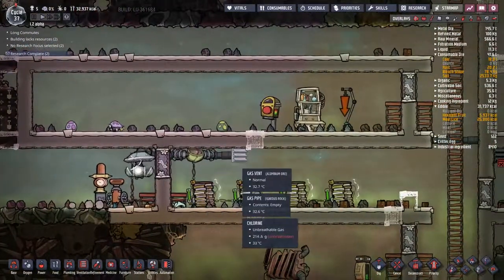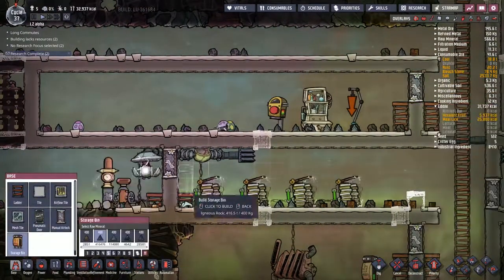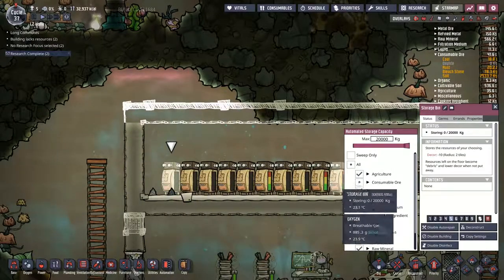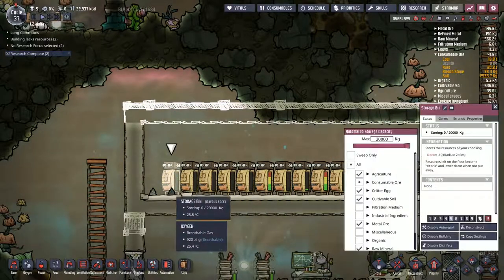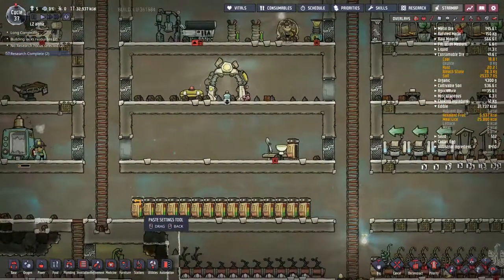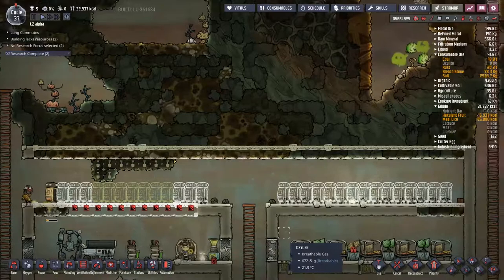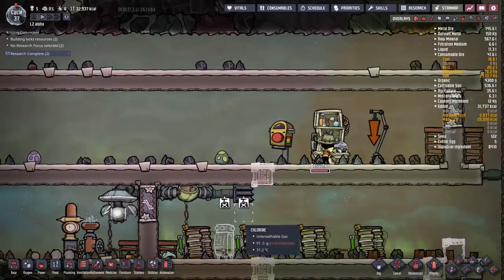One of the things we set up last time was this rust deoxidizer here. There are a few things I want to do to make this run a little bit smoother. The first thing I want to do is slap a storage bin down there. We're going to move all the rust and such into that one. This means we also want to come up to all the standard storage we have up here. In consumer oil, we've got rust. Going to copy the settings across all of them. No rust in the base at the moment — that's nice to know.